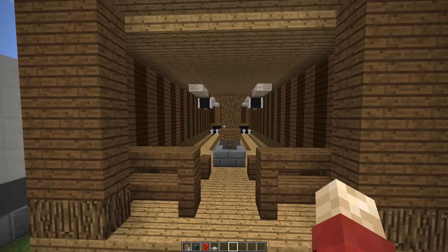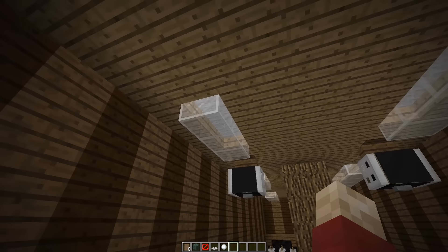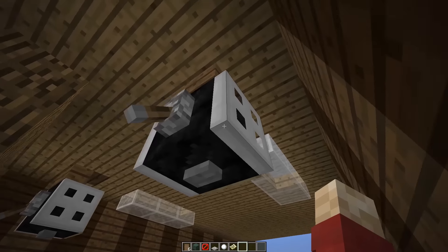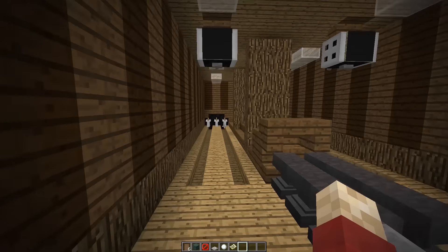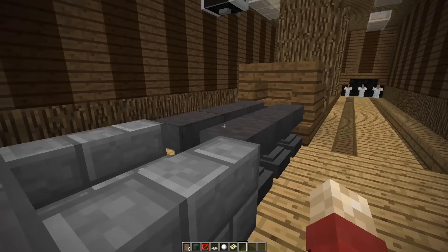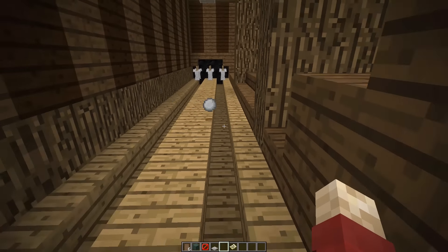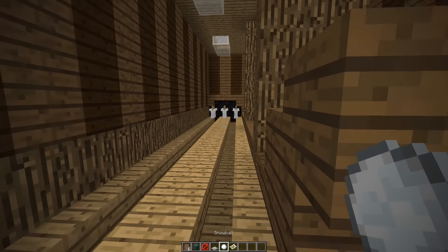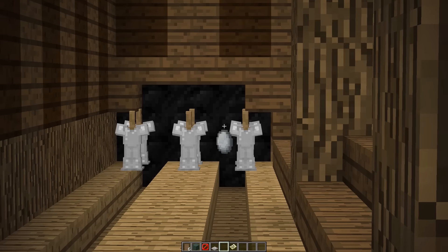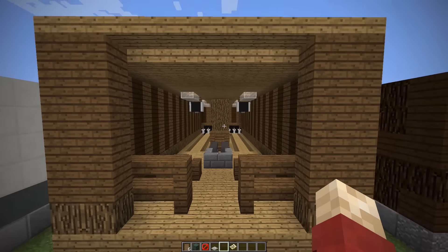Next up we have one of my favourite rooms — the bowling alley. There are a cool few tricks and tips in here. Apart from just being a majorly wooden room, we have these cool monitors sticking down using custom maps as the black screen, and some iron fence gates to make it look like a monitor. What's best about this is we have a functional lane with pins at the end and a simulation of the bowling machine. If you actually take a snowball and throw it down the lane correctly, it actually bounces down the lane and looks like it's bowling. The pins at the end are just armor stands with some iron armor on them — kind of does the trick.